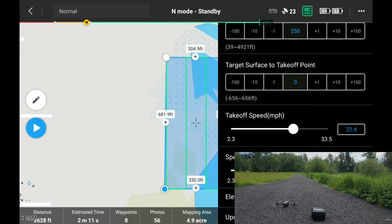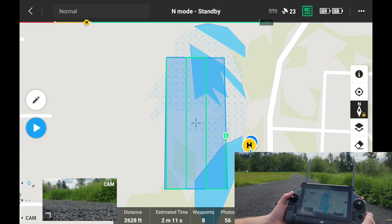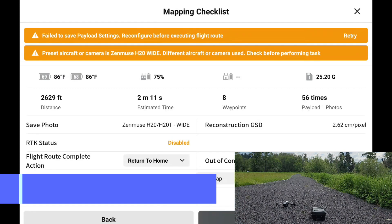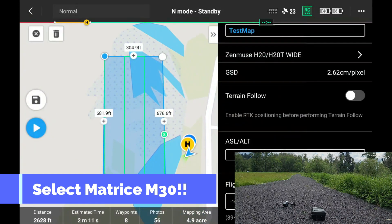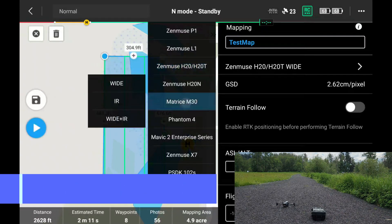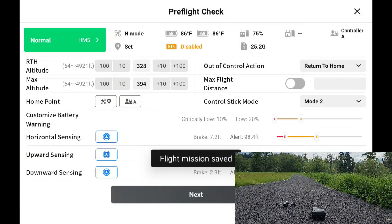Should be good to go. Save this — got a mission saved. But it says 'fail to save payload, reconfigure flight.' I need a different camera. Let's fix that — M30, sorry. There we go, save this.